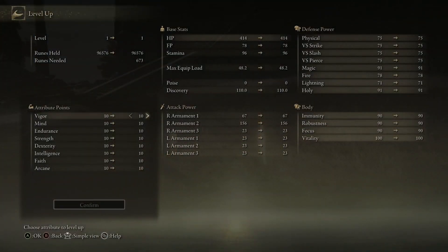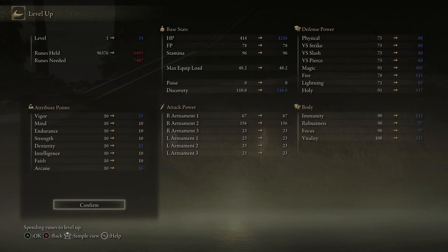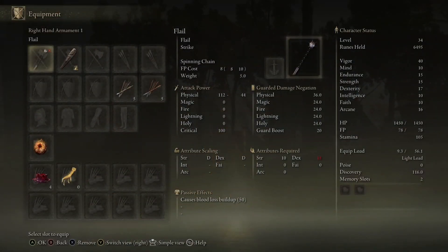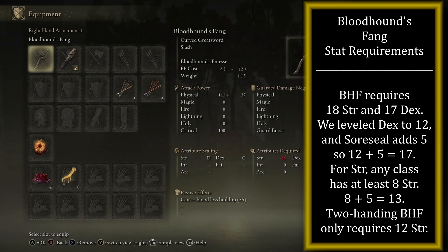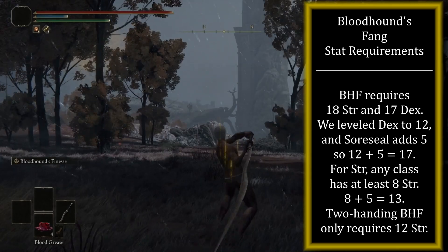When you level up, your first priority is always Vigor — get 35 Vigor. Normally I'd say go to 40, but since we're using Radagon's Soreseal it gives us plus 5 Vigor, so 35 plus 5 equals 40. You also want 12 dex for the Bloodhound's Fang — it requires 17, and 12 plus 5 equals 17. Dump the rest into Arcane to work toward the 23 Arcane required for the Marais Executioner's Sword. With 12 dex and Radagon's Soreseal, you can wield the Bloodhound's Fang if you two-hand it — it requires 18 strength, but any character can meet that two-handed with the Soreseal equipped.